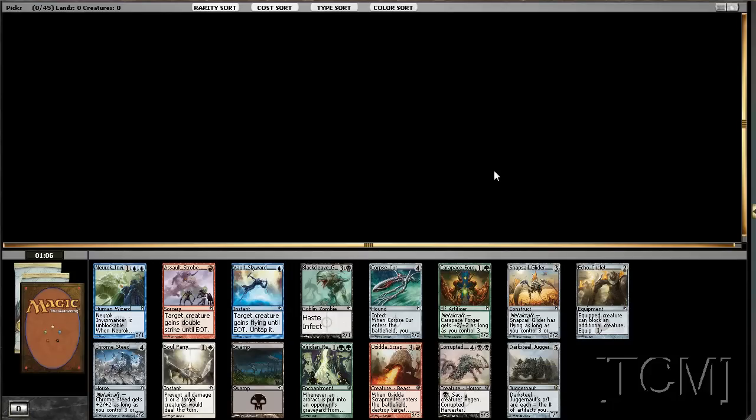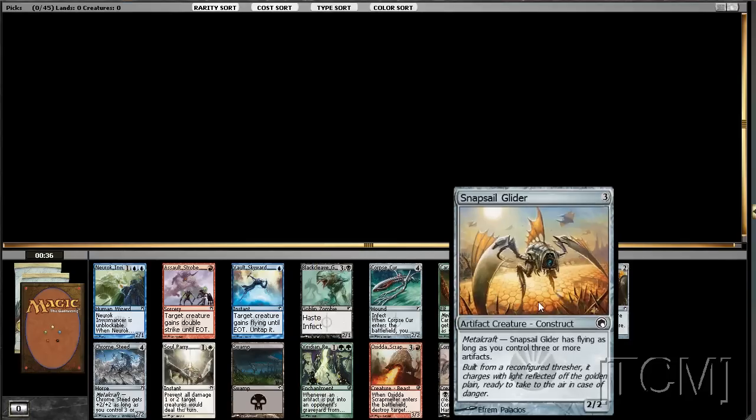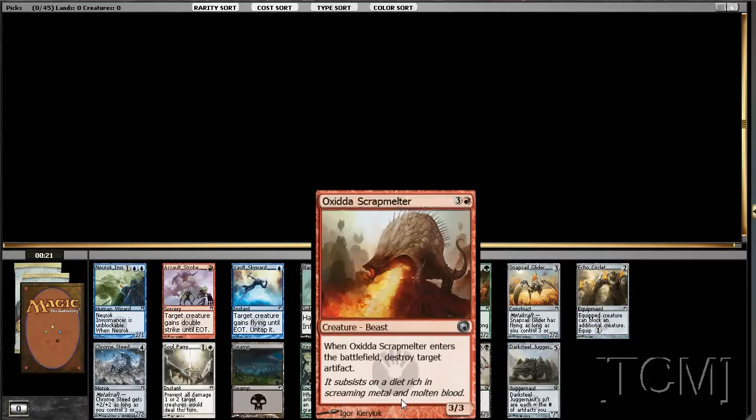Hack one, pick one — we have Juggernaut or Scrap Melter. Well, the problem with this pack is it's somewhat of a trap for everybody else, because if I take this, there are three other metalcraft cards. It could go with the Corpse Cur and draft infect. This destroys a Cur. Basically, you want to be either infect or this. I think I'd rather have the Scrap Melter.